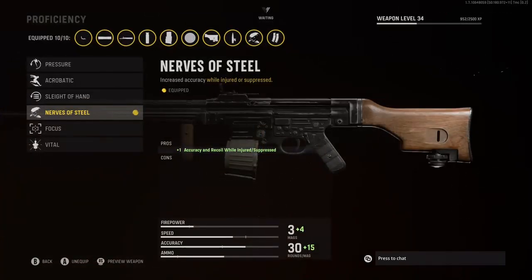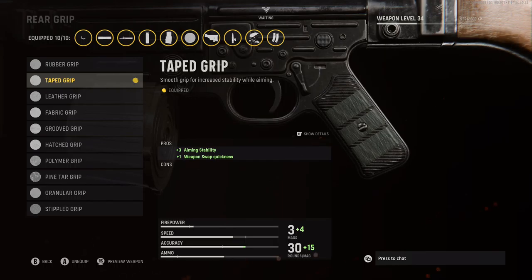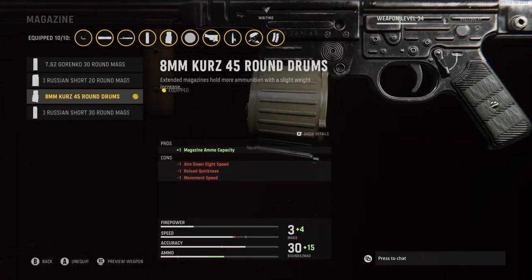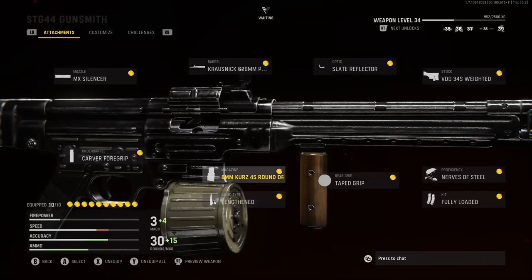For the Stock, I'm going to be rocking the VDD 34S Weighted for that plus 4 aiming stability, plus 3 recoil control, plus 3 accuracy, and plus 2 flinch resistance. For the Proficiency, I'm going to be rocking Nerves of Steel for that plus 1 accuracy and recoil while injured or suppressed. For the Kit, I'm going to be rocking Fully Loaded, just so we start off with max starting ammo. For the Rear Grip, I'm going to be rocking the Tape Grip for that plus 3 aiming stability and plus 1 weapon swap quickness.